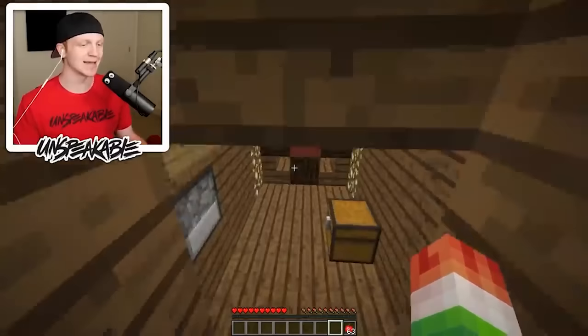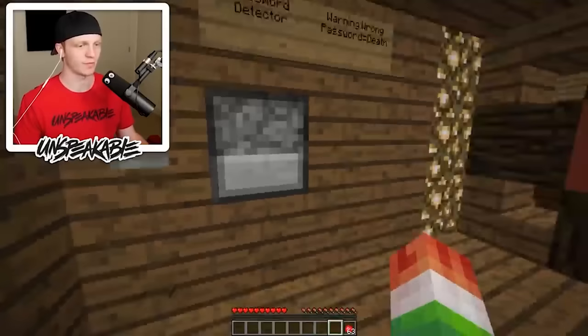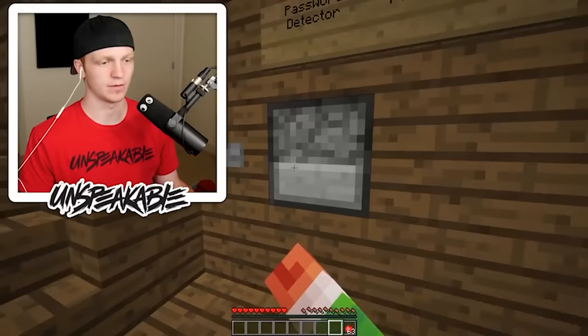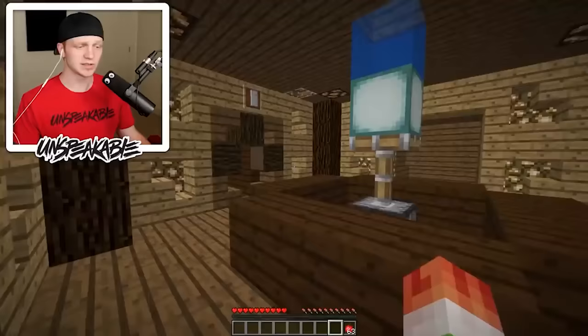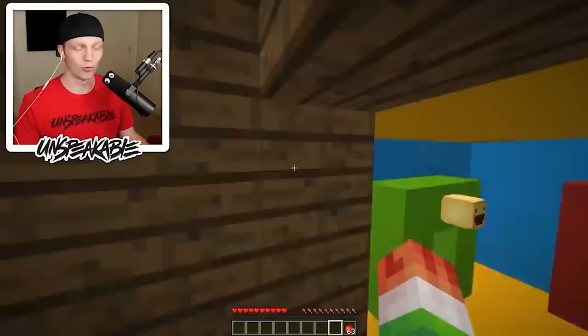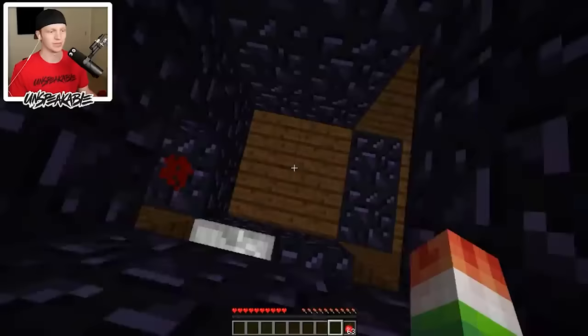If you grab what's in this chest — just a book — and put it in here, then press the button, it opens up this secret fancy door that I don't even know how I made. Walk through it and it closes. This is kind of the main hall. If we walk down here, there are actually a bunch of different portals — we'll get to all those in a second. If we walk in this way, this is actually an elevator.